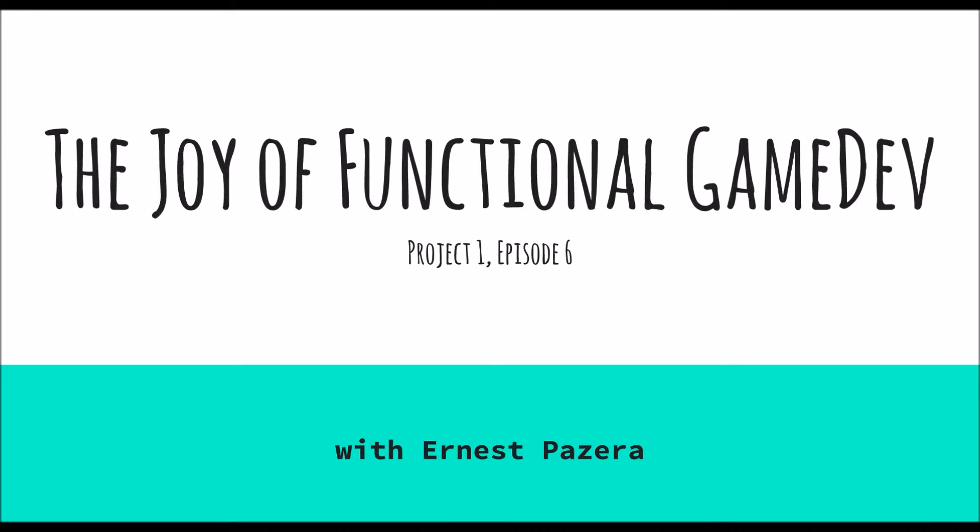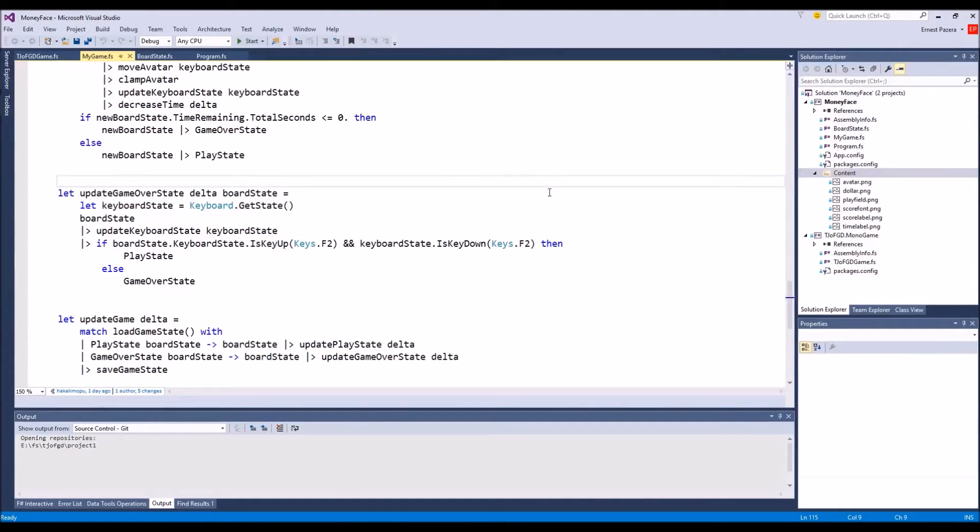The Joy of Functional Game Dev, Project 1, Episode 6. Hey there everybody, today we're going to get the transition from game over state to play state done correctly, because we left it off wrong. And then after that, we are going to attempt to read documentation and get a sprite font, a real font into here. I'm not sure how well it's gonna work, but we'll see.